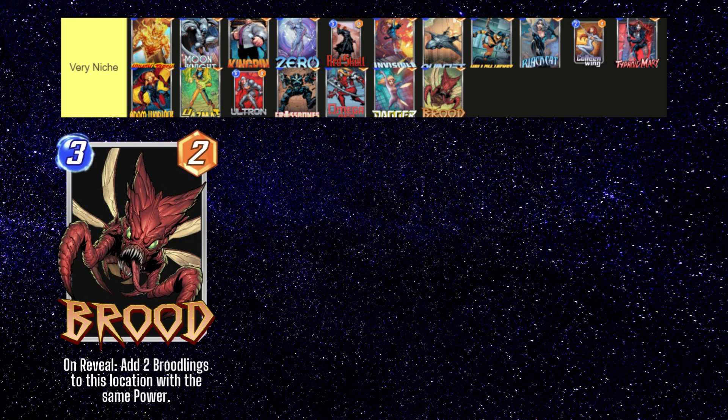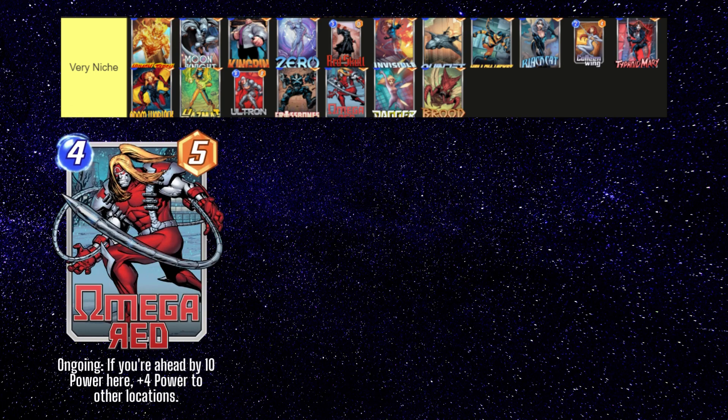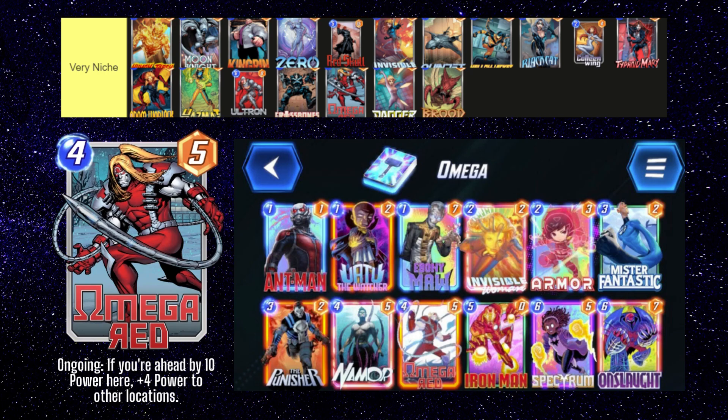Brood is another card that works well with Patriot. It also has some synergy with buffing cards like Forge, Nakia, and Okoye, but this strategy is generally not that great at the moment. Crossbones is an aggressively-statted 4-drop, but his drawback makes him very hard to play — compare him to Jessica Jones or Rescue in the 4 slot, and it's pretty obvious you're probably better off playing something else. Omega Red has a unique effect, but it's really hard to make work with too much investment and too little payout. Ben Brode, one of the head game developers at Second Dinner, has recently discussed an Omega Red deck that he enjoys playing — even if it may not be the strongest, most consistent deck, feel free to try it out. Dagger fits well into move decks where she can sometimes end up being 10 or more power, but it's often really hard to set up compared to some of the other move cards. She can win you some games, but you may also lose a lot more trying to get her to work.